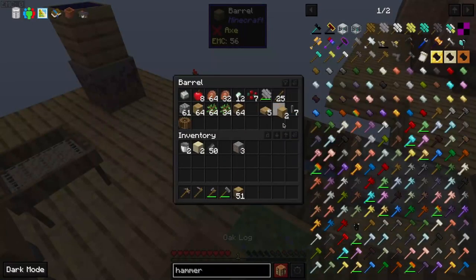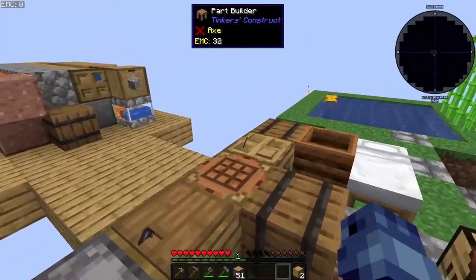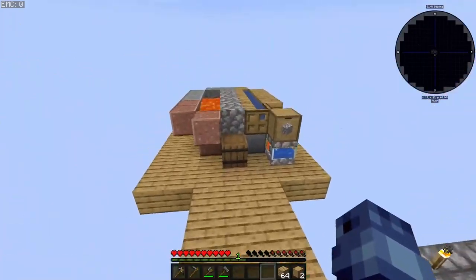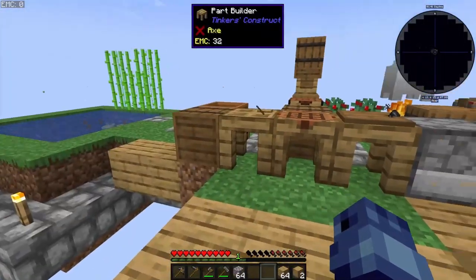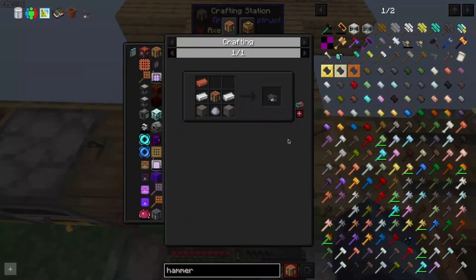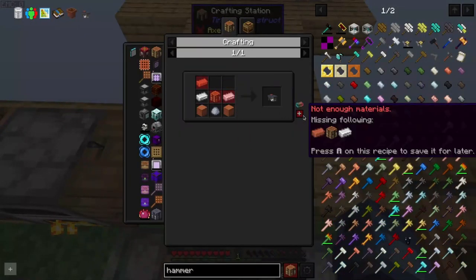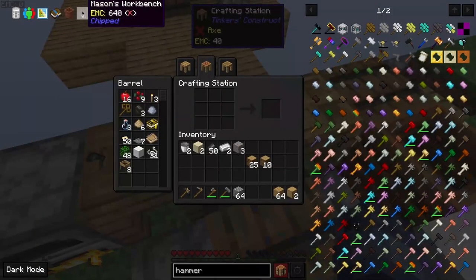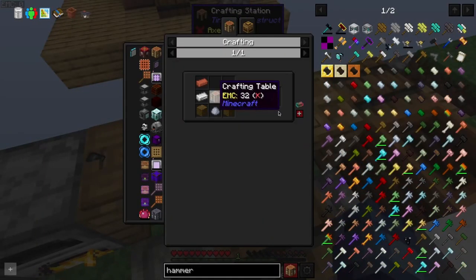Let's go expand the platform a bit and do a bit of building. I should have a bunch of cobblestone ready. Should get one iron — I just need another iron. Mason's workbench, crafting table.